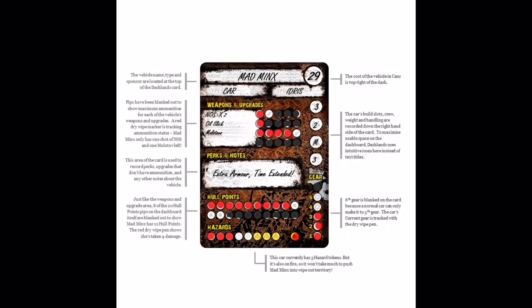Now we're going to break down the Dashlands dashboard so I can show you exactly what's on it. The dashboard is broken up into several different spots. The top is the name, the type, and the sponsor of the vehicle, and next to that, the amount of cans that vehicle is going to cost. The next area down is the weapons and upgrades, and whatever ammunition may be associated with those weapons and upgrades. Next to that, on the right-hand side, are four circles: the top being build slots, then crew, then weight, and lastly the handling of the vehicle.